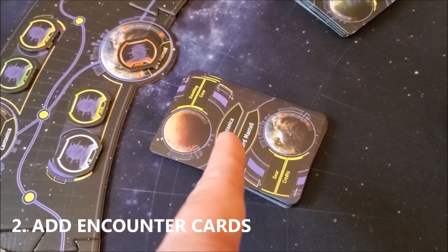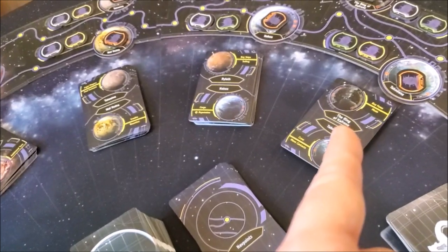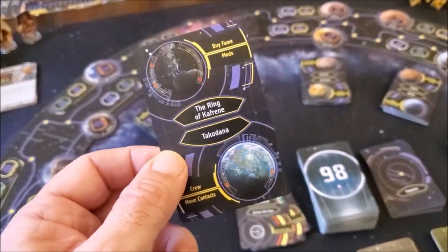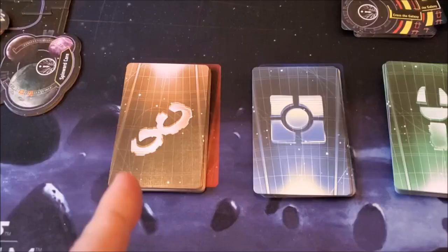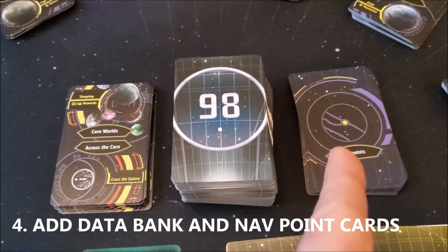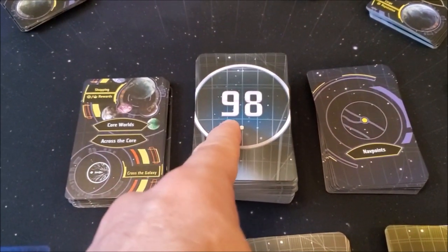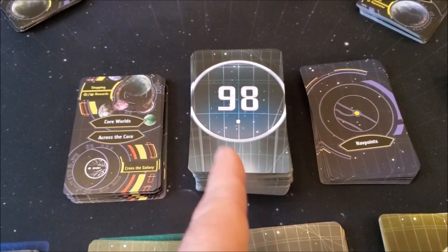Unfinished Business comes with new encounter cards for every single one of the planets — you're going to add those in to the cards you already have. With the exception of one card from the original set: from the Ring of Kafrene, it's number 10 out of 10. You're going to pull this one out, and they have a replacement for you in the new set. You're also going to receive new market cards — add those to the respective decks and shuffle them all together. You'll also have new nav point cards to shuffle in, and additional databank cards. The stack now goes to 98 and is a lot taller — just add the new cards in their numerical order, and remember we don't shuffle this deck.